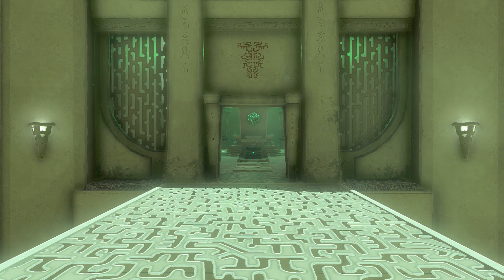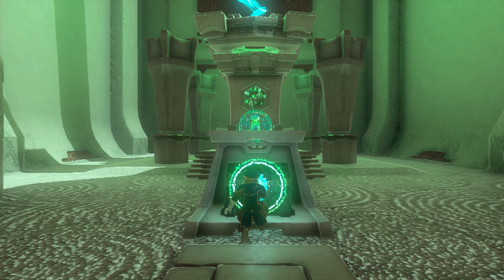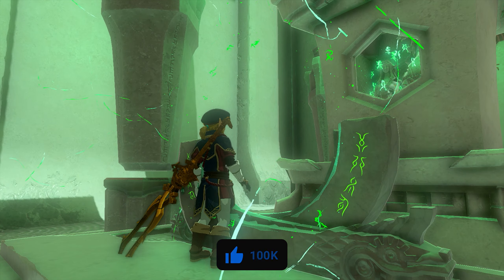Once you take him out, the shrine will end. You'll get all your stuff back, the door will open, and you'll be able to run in, grab the chest, get the weapon out of the chest, and complete the shrine. If you guys have any other questions on how to get this done, make sure to leave them down in the comment section below, and we'll see you guys in the next video.